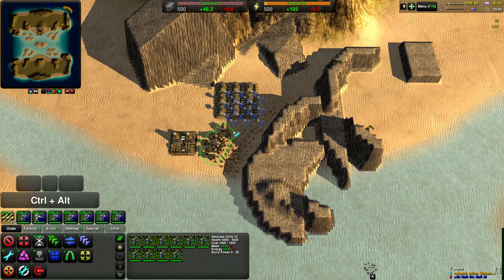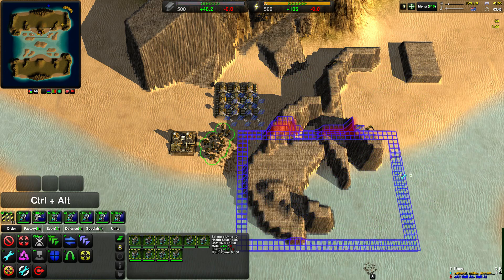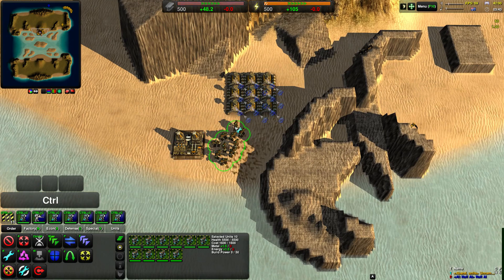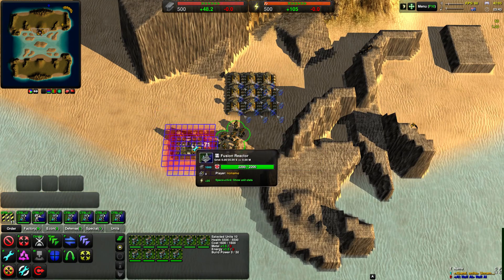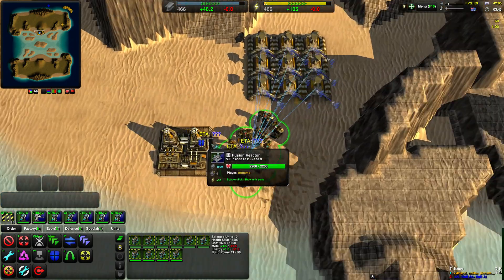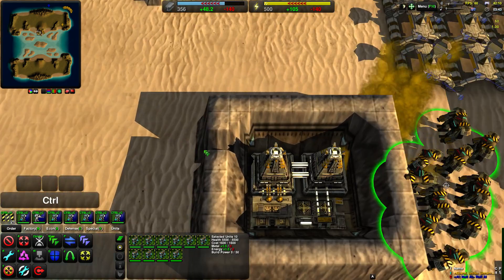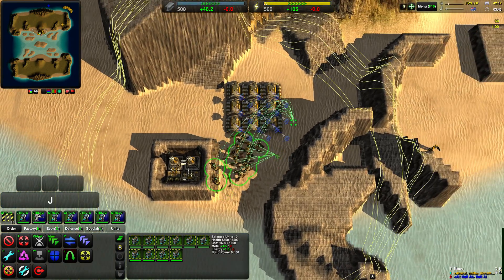You can hold ALT and CTRL to make an empty square, and you can CTRL click on a unit or structure to make a little open rectangle around that unit or structure, which is good if you want to protect your vulnerable economy structures from raiders.